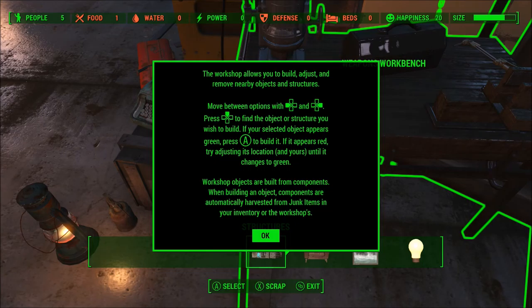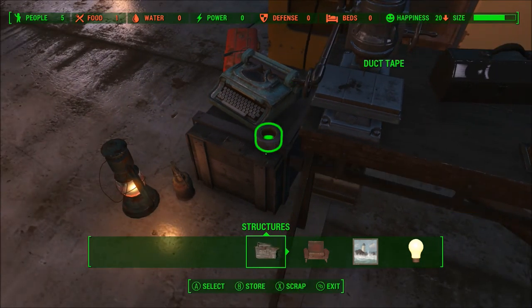There's a big old tutorial: the workshop allows you to build, adjust, and remove nearby objects and structures. Move between options with the directional buttons. Press directional up to find the object or structure you wish to build. If your selected object appears green, press A to build it. If it appears red, try adjusting its location until it changes to green. Workshop objects are built from components automatically harvested from junk items in your inventory or the workshop.